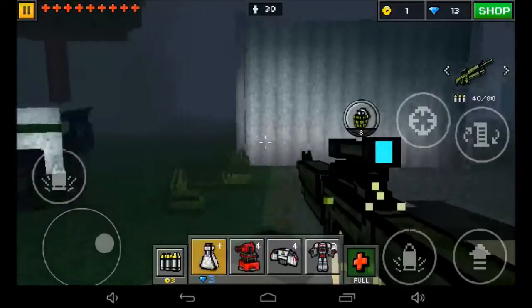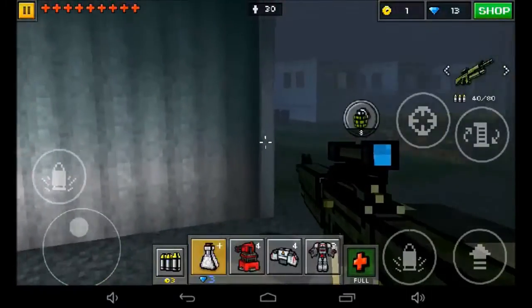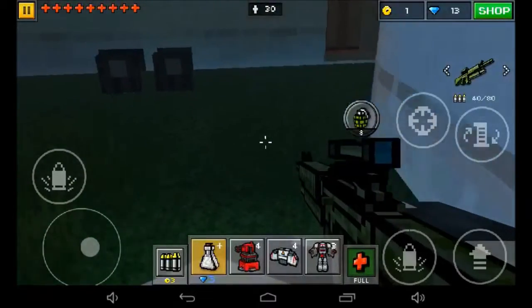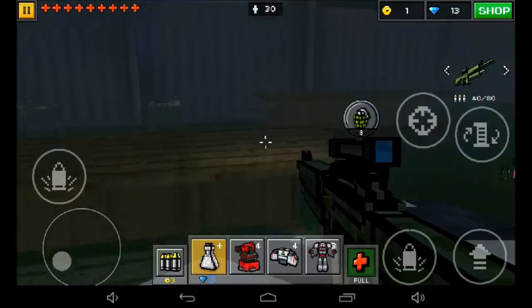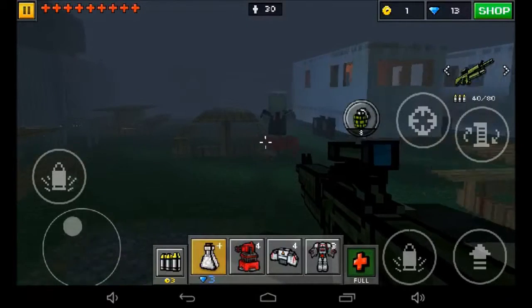Pixel Gun 3D — this is the level called Park, Level 7 I believe. I have not passed it yet and I'm a bit of a newbie at this game, don't really play it much. Let me see some deaths — whoa, hi! Told you this game keeps you on edge. It's tense. And there's lots of shooting as well, like this.